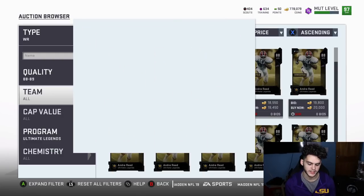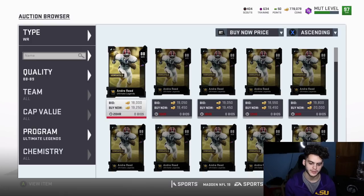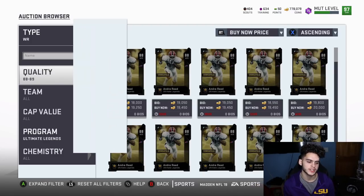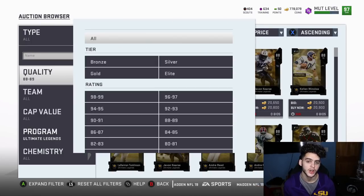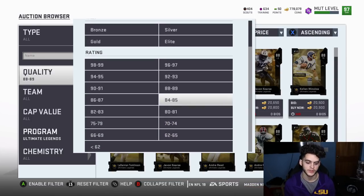You want to sit and snipe these for about 18k a piece. Quick math: 8 times 18k — 8 times 10k is 80k, plus 8 times 8k is 64k — comes out to 144k total if you get them all for 18k flat. If you can snipe them at 17k, that's about 136k total, which is even better. That's the optimal scenario.